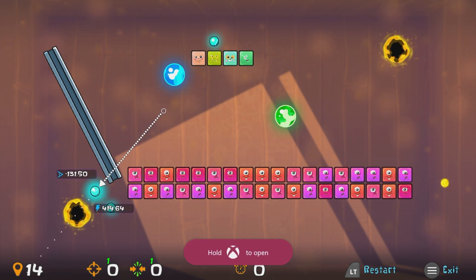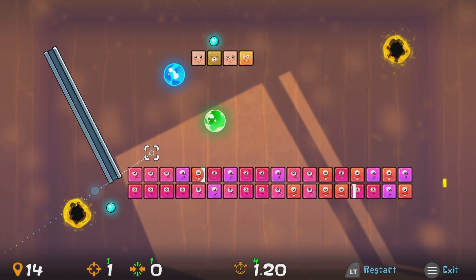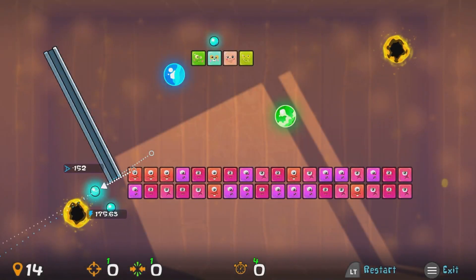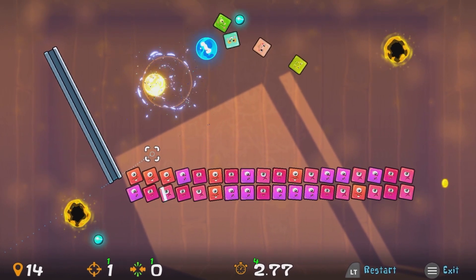This next one is super easy — we've seen a similar one before in previous Ballotron games. We're going to shoot the ball through the portal at the green ball. When it hits the angled wall it's going to ricochet right into the blue ball. I've done this one twice just to double check and just like that, that level is all cleared up.